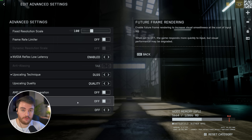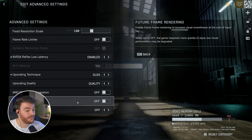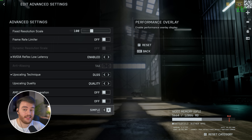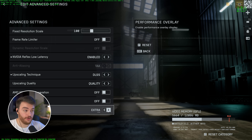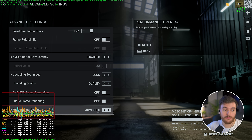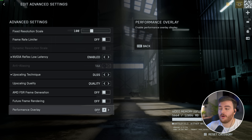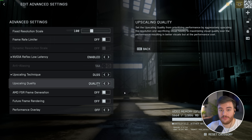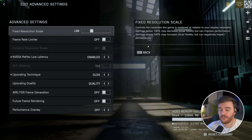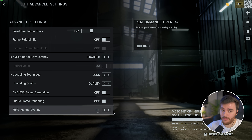For the performance overlay, setting this to Simple shows some numbers in the top right, XSS shows numbers all over the place, and Advanced shows a graph in the bottom left. I'd recommend leaving this off or at Simple at most. I'd highly recommend using a third-party overlay like the Steam overlay, RivaTuner, or MSI Afterburner instead.